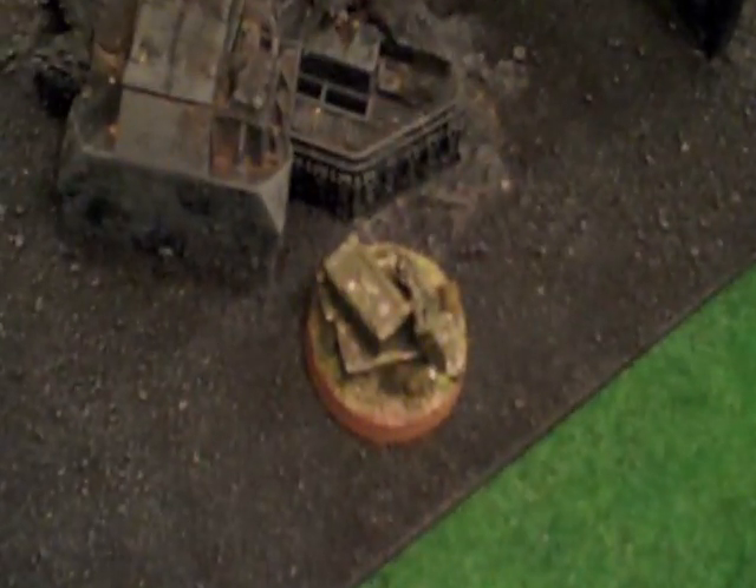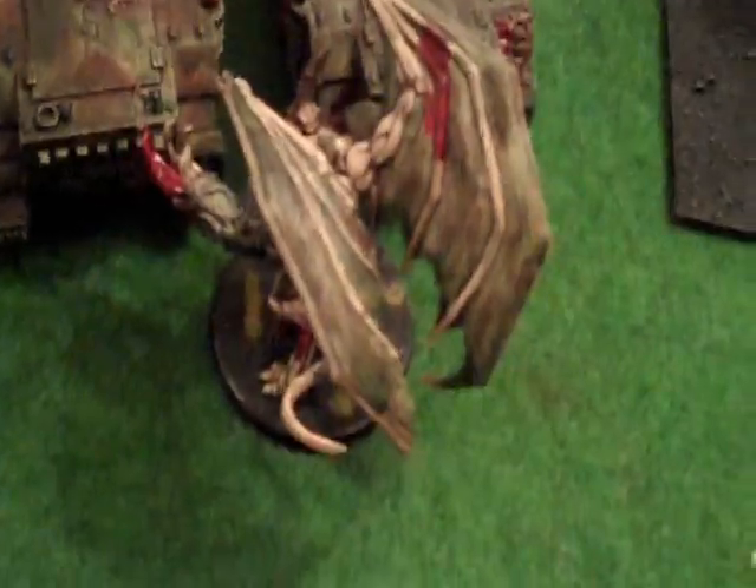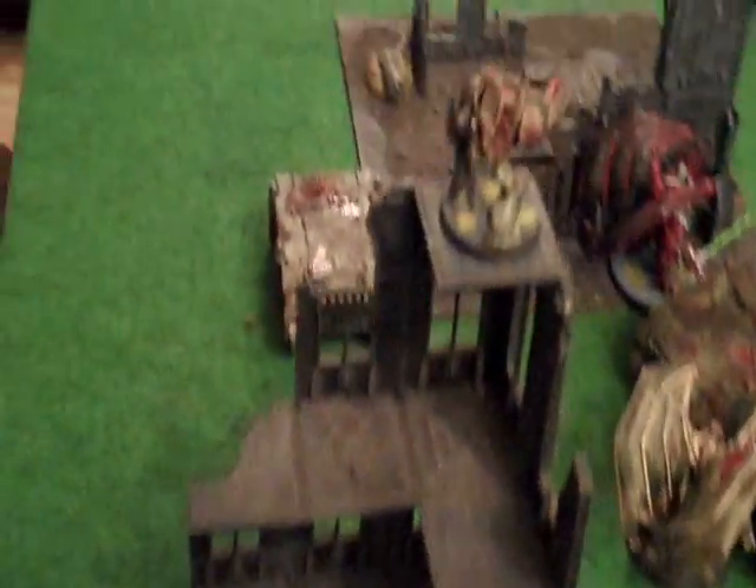Continuing on from there, I've got an objective in my deployment zone and another one just outside it. I've deployed three of my tanks with their troops inside of them, a Demon Prince down there, one behind it, another Obliterator there, and one at the top of the building. Rolling to steal the initiative.